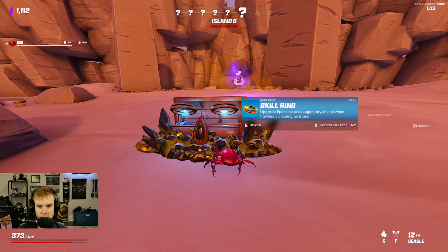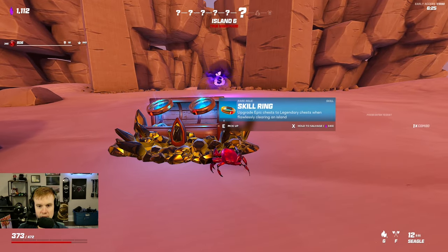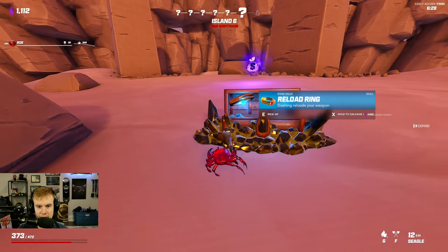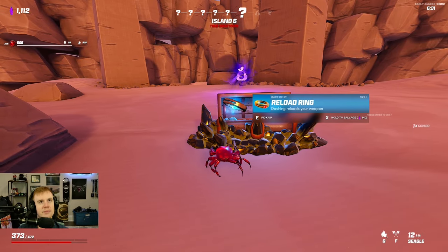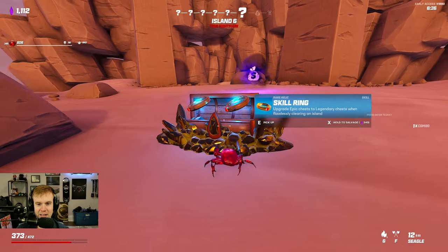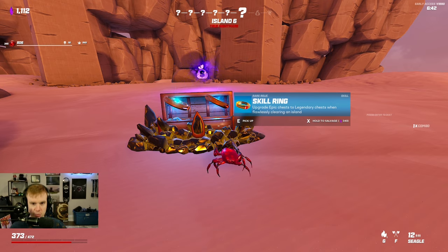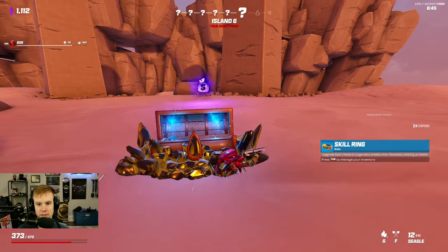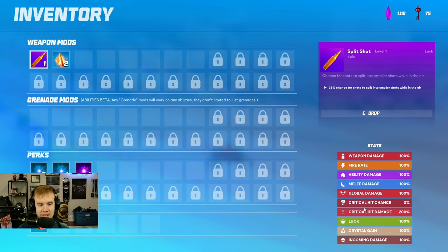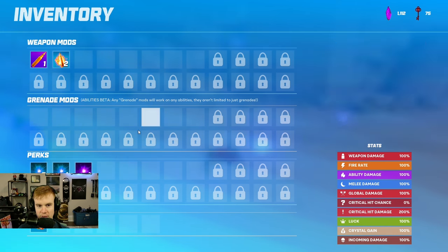Relic chest - what the heck are these? Reload ring - dashing reloads your weapon. Skill ring upgrade - upgrade epic chest to legendary chest when flawlessly clearing an island. Wait, that's really good. Oh, we have stats now. Yeah, this is the update. This looks sweet. I love seeing the current weapon damage, incoming damage, crystal gain. Stats are amazing. This is a great spot for it too. So we have a set of six relics we can get.